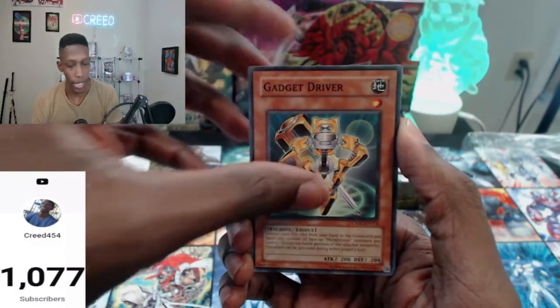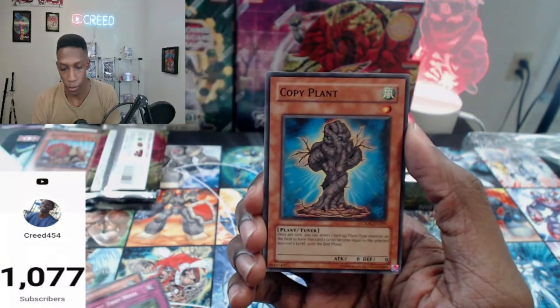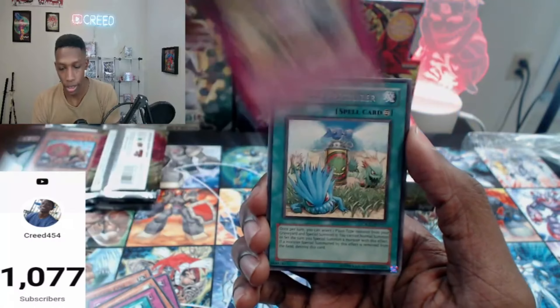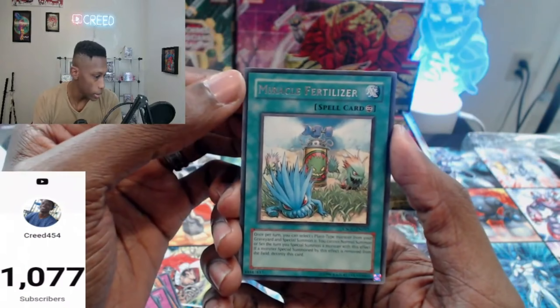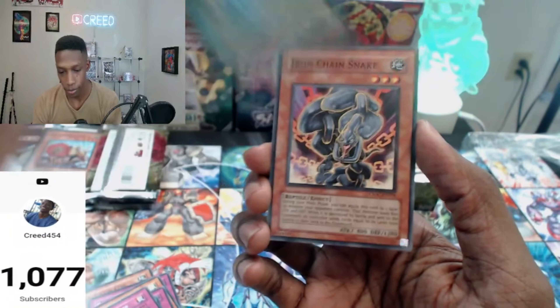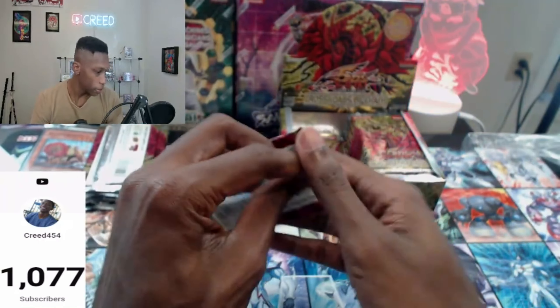Let's see that Black Rose Ulti. Gadget Driver, Chain Coil, Trap Hole, Copy Plant, Revival Gift, Frequent Storm, Confusion Chafe, Miracle Fertilizer. Iron Chain Sneak. Building suspense for the Ultimate Rare.